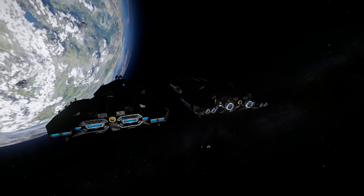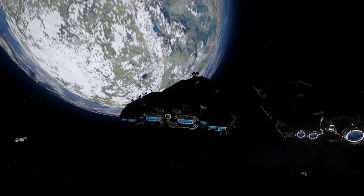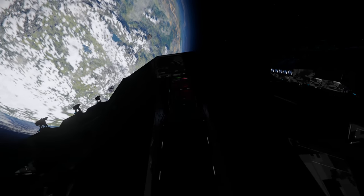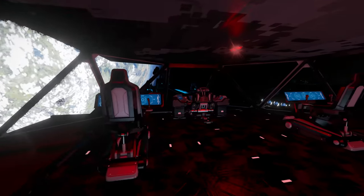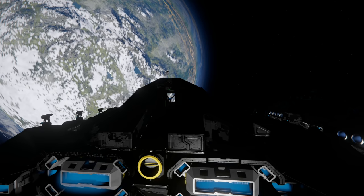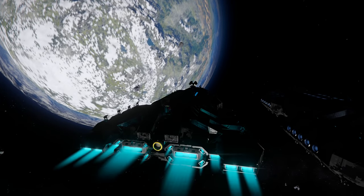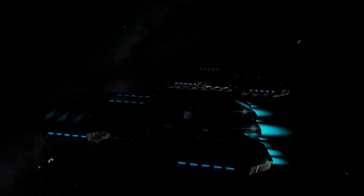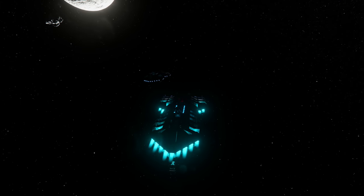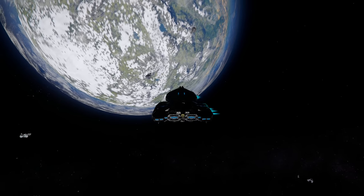Here we are in space with the same ship — new thrusters on the left and old thrusters on the right. The animations for these thrusters are really cool, especially the large thrusters with four little thrusters on each corner. When we accelerate the thrusters look absolutely awesome. They've done a really good job and I look forward to converting a lot of my ships to these.